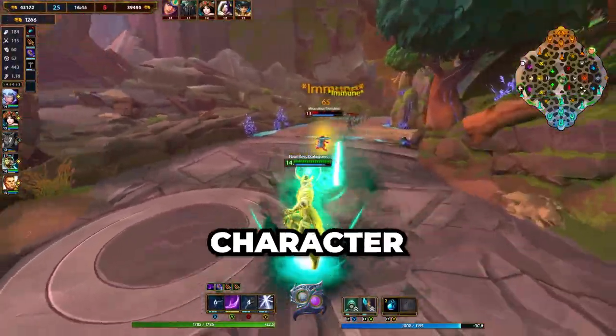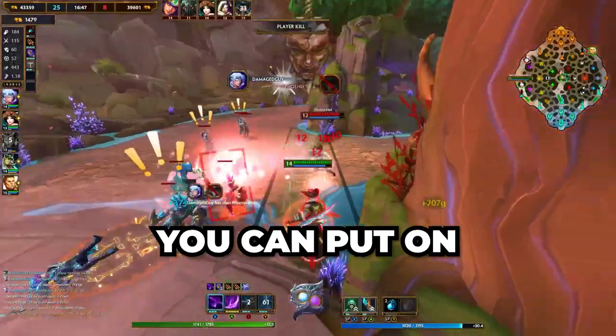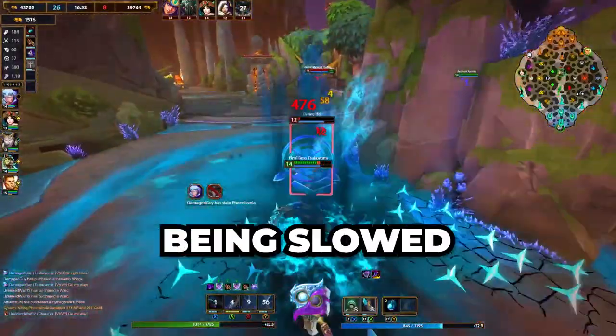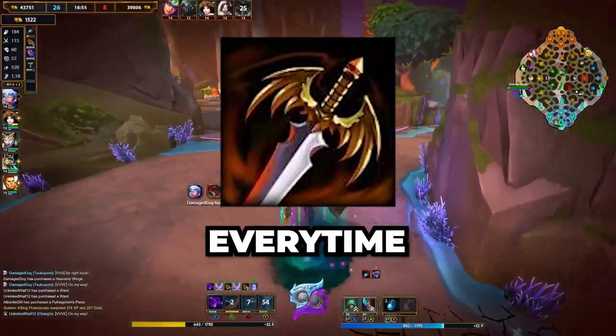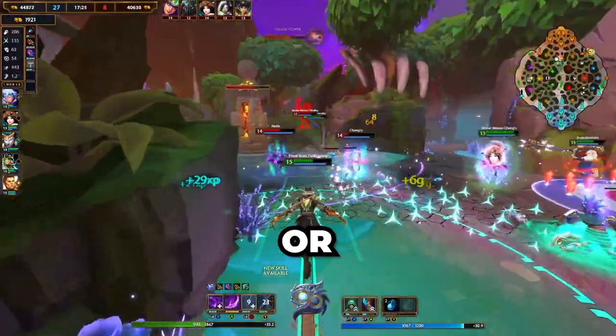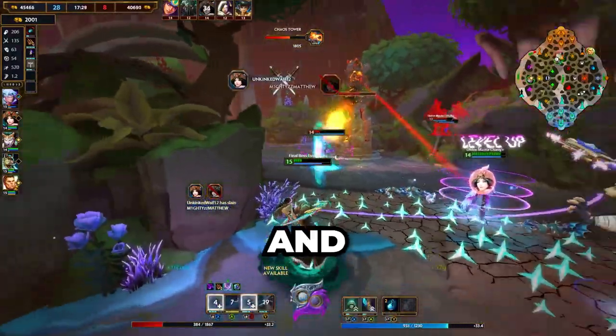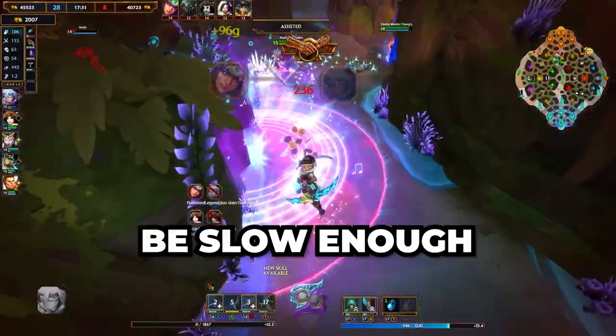Or if you're dealing with a high crit character or a high crit build, you can put on Spectral Armor, which lowers the chance of physical critical strikes. Are you being slowed too much in the game? Put on Winged Blade — every time you're hit with a slow, you speed up. Or if a character's going too fast for you, slap them with Frostbound Hammer for physical type characters and Gem of Isolation for magical type characters, and they will be slowed enough for you.